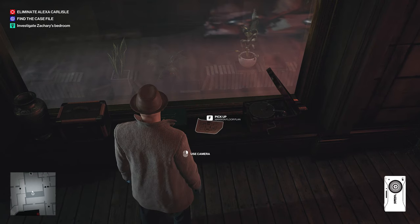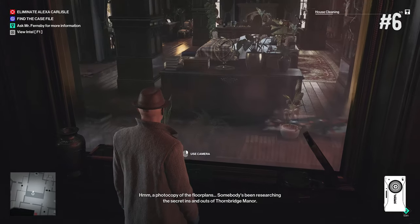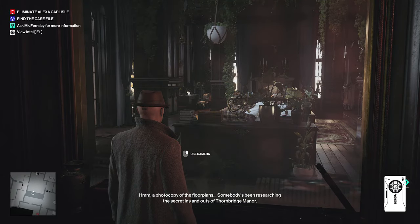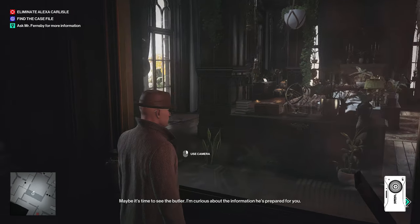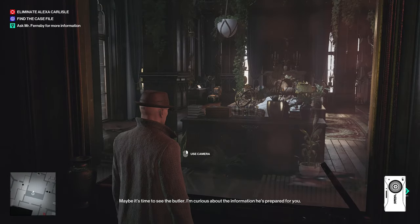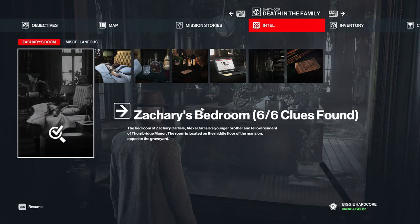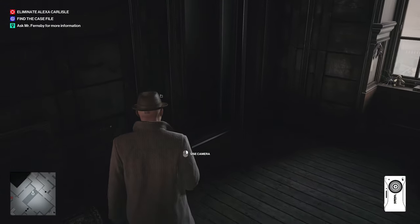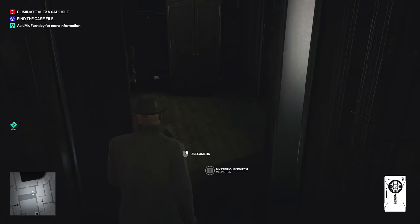And number six is the floor plan — a photocopy of the floor plans. Somebody's been researching the secret ins and outs of Thornbridge Manor. So fairly easy overall. The only one I had trouble finding was the whiskey glass and decanter — it wouldn't surprise me if a lot of other people missed that one as well.